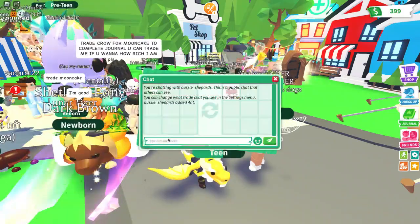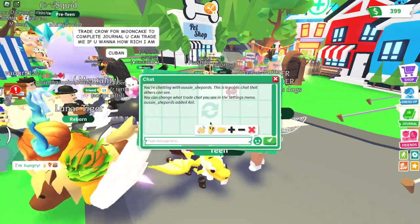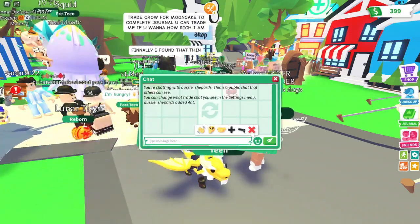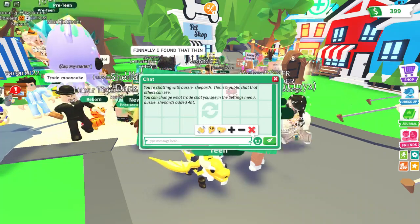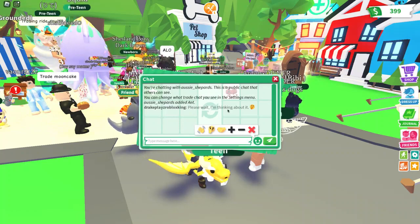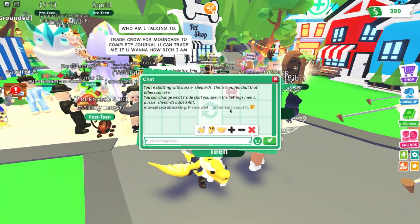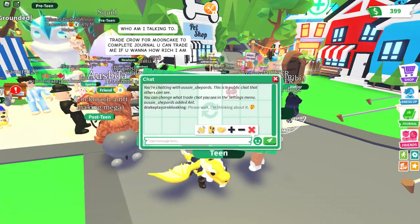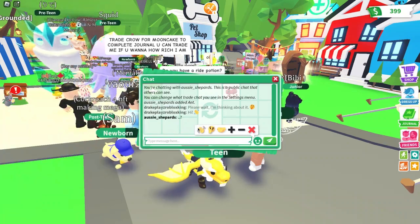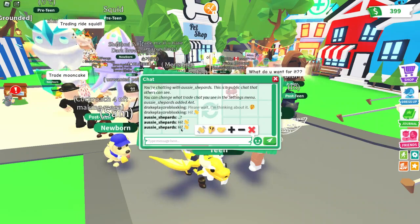Wait, do you see this in the corner? I think it says zero. Oh — so this is what they mean by quick chat! You can click plus or minus to say things like 'take away,' 'handshake' for accepting the trade, or 'please wait, I'm thinking about it.' That's sick — you just click one of these preset options.